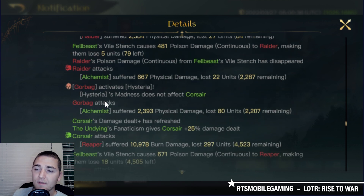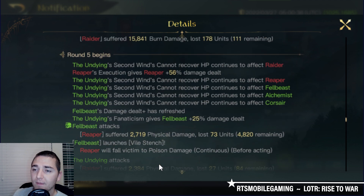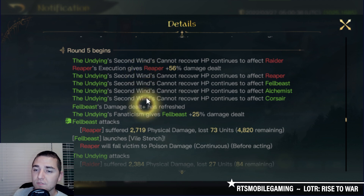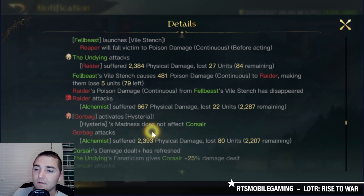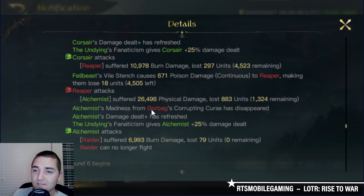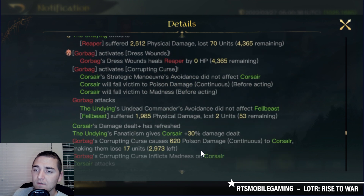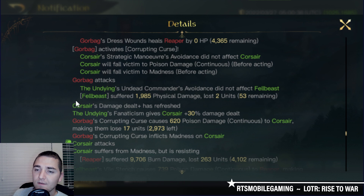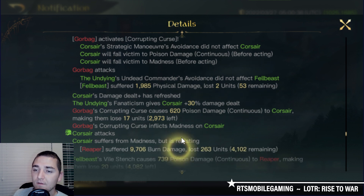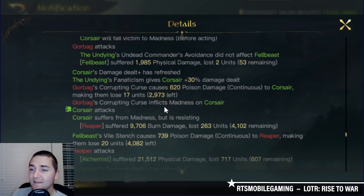Not only do the Alchemists have 30% damage increase from Ringwraith as far as damage received, they now have 20% of their own personal damage buff from Fanaticism — 15k punch in the face. Gorebag's Hysteria comes in hot and heavy for the next round, but I don't see it actually helping him. The Reapers now have their damage boosted, hitting the Alchemists directly in the face for 26,496. The Undying's Fanaticism just continues to stack up.